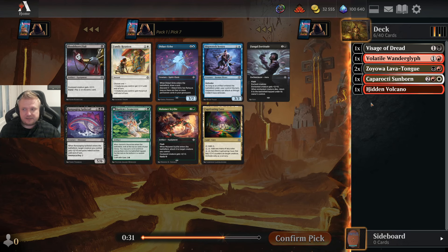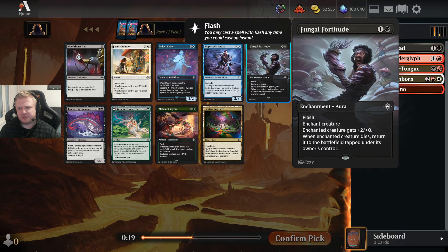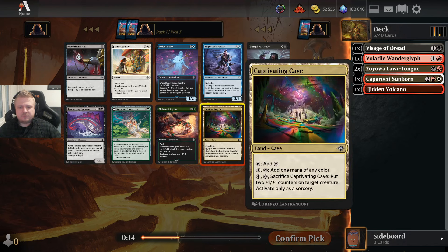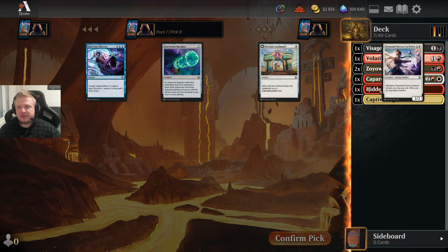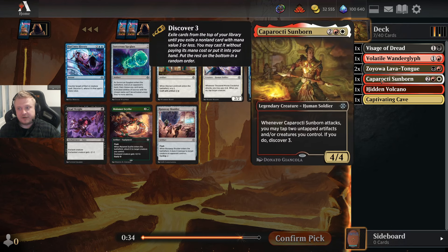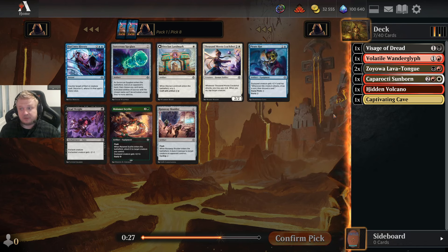There's Fungal Fortitude, Rampage, and Spiketail. I quite like the Fortitude with quality 2-drops like the Zojoba. But there's also the Captivating Cave — I should take that because it can help me cast the Cabarrochi Sunborn. It will be a turn 5 play, but it's still good at 5 mana. If you have to make white mana with this land you pay an extra mana, but it's totally fine with the Sunborn.